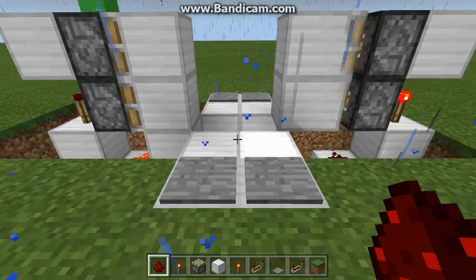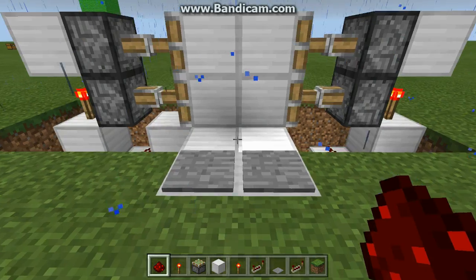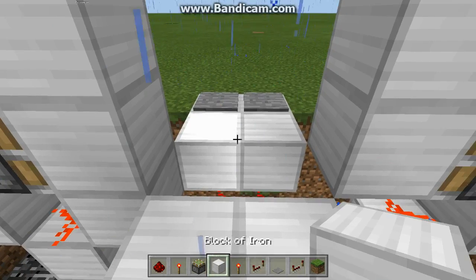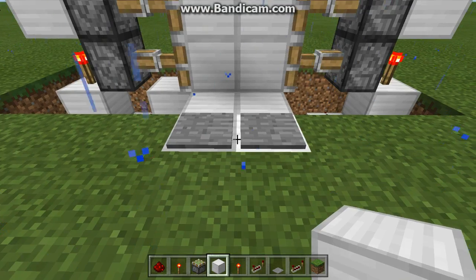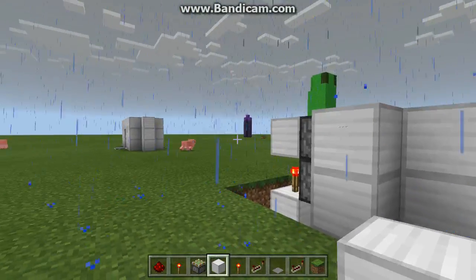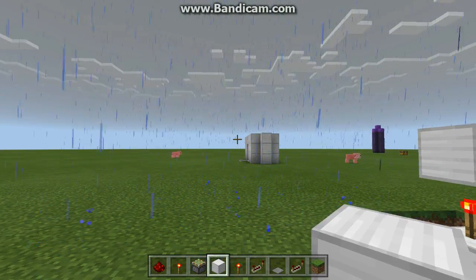So now you see here, this is our basic redstone piston door, all completed. You just want to place these two blocks right here. And now you might want to cover up all the redstone, by doing what I did on my other build. So I'll just cover up all this redstone.